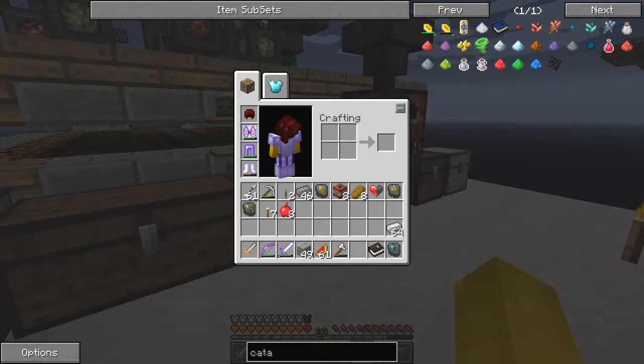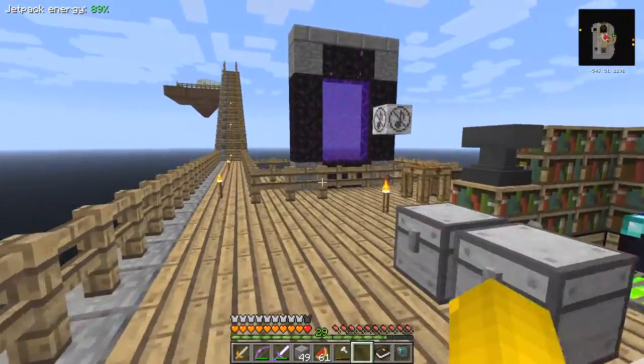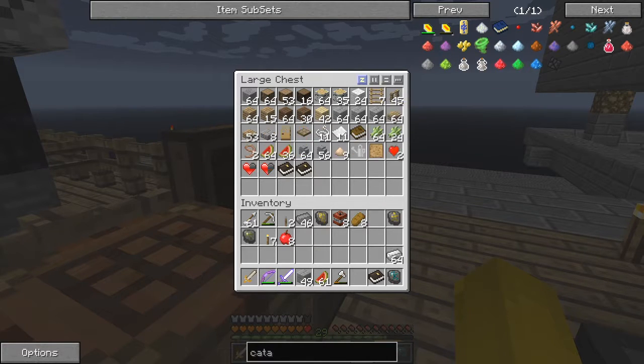What else did we get? We've got half a heart - let's see if we've got another half a heart here. Now we've got three quarters last time, so put this up there. We've got two little red hearts - we could make red heart canisters but we won't do that yet.